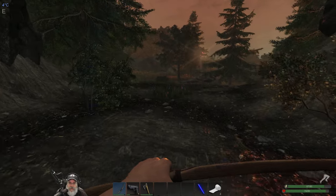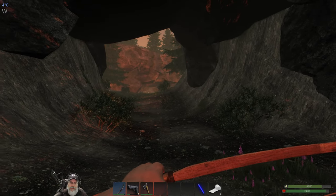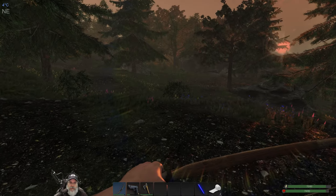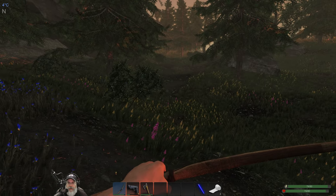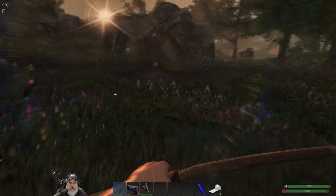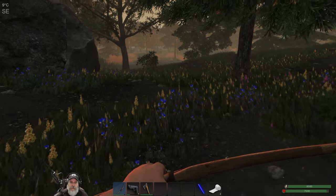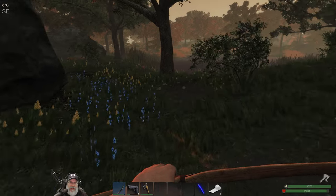Welcome back everybody to Subsistence, I'm an old guy gaming and I'm running from a wolf. There was a rabbit or a chicken right outside of our camp, and I was going after him and there was also a wolf nearby. It is morning now, I spent an uneventful night by the fire. Our first goals for today are to get a fish trap going in the pond and to get a chest down so we can put our stuff in it so if we die we don't lose it all.